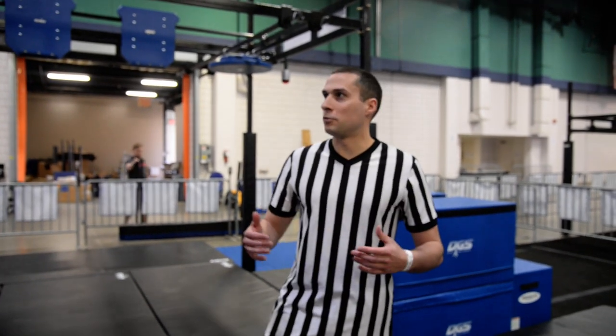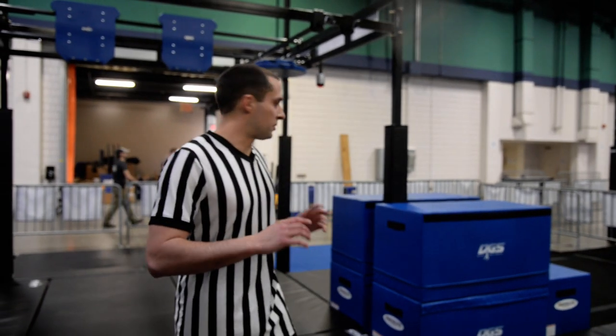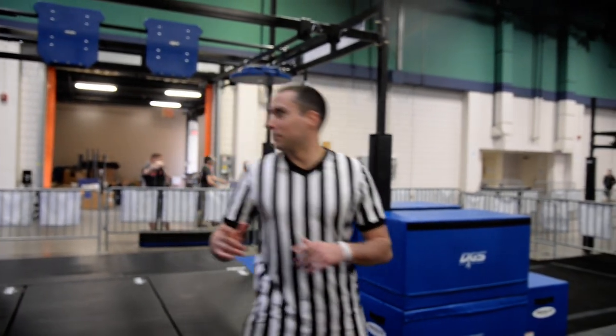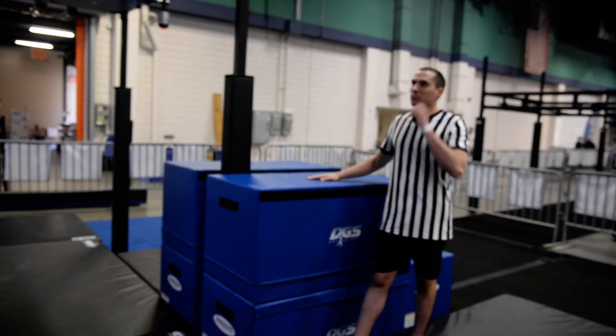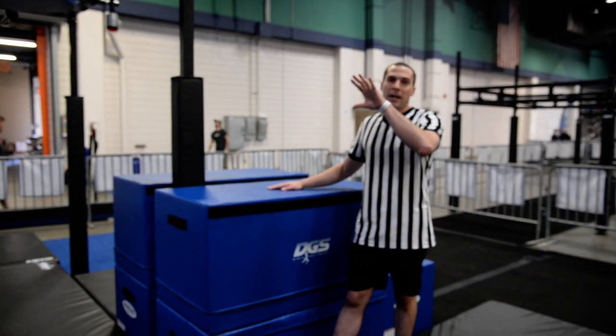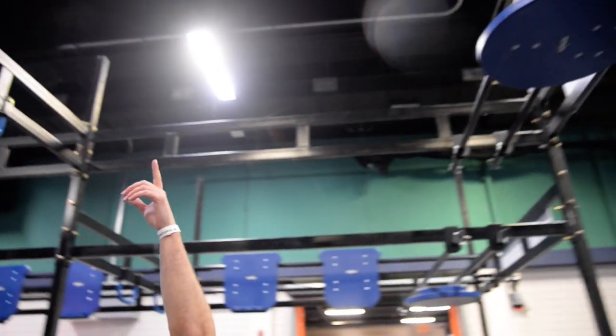Hey everybody, welcome to Full Swing. This is one of your challenge skills this year at National Ninja World Championships. I'm just going to run through the rules real quick and we'll get a demo in. The starting platform is right here. You'll start on the platform, we'll give you the three, two, one white flash and go. You have the disc, you have the cliffhangers, you have handles, another cliffhanger, and the disc.